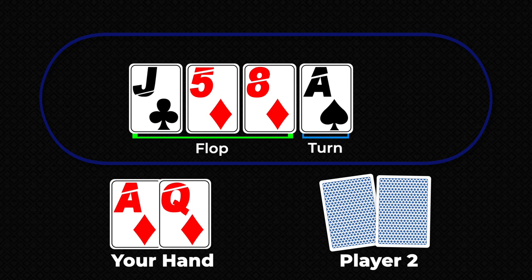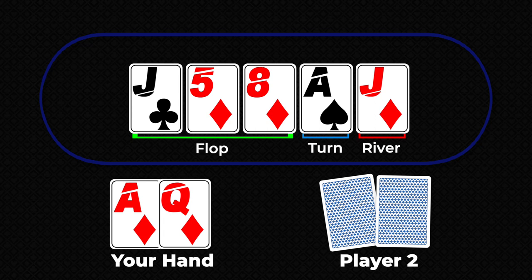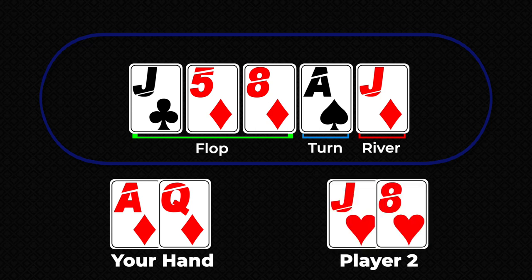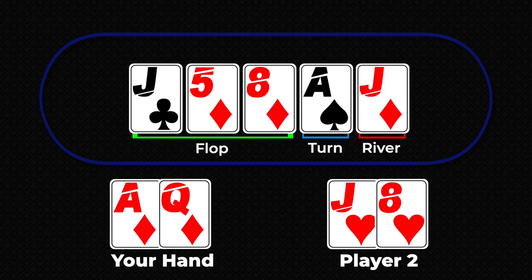We decide to continue on with our high pair. The river card is a jack of diamonds — we have completed our flush, a great hand. Because the diamonds on the board are far apart in sequence, we know our opponent cannot have a straight flush. There are two jacks on the board, so it is possible our opponent can have a full house or four of a kind, but it's unlikely — those hands are hard to come by. We go all in and bet all of our chips. Oh no, player two did have a full house: jacks full of eights. That's poker for you. I hope you have better luck. We'll see you next time.